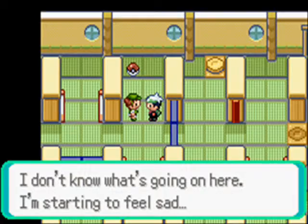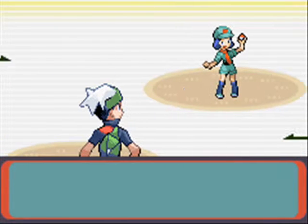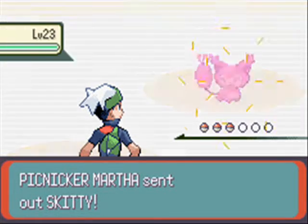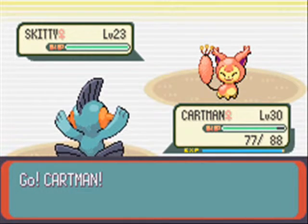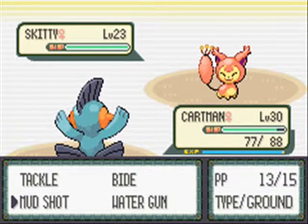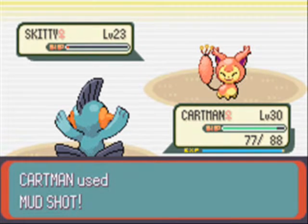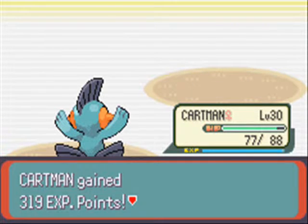I don't know what's going on here — I'm starting to feel sad. Other Pokemon types, I suppose. Picnic Girl Martha would like to battle. She has a Skitty. Grass-type — let's do that. Grass-types are super effective against Rock, Ground, and Water types.